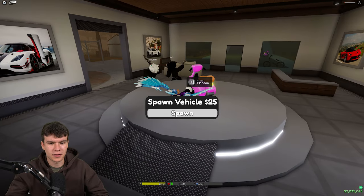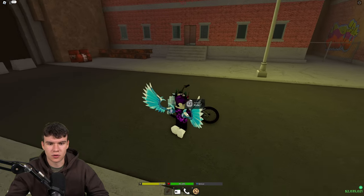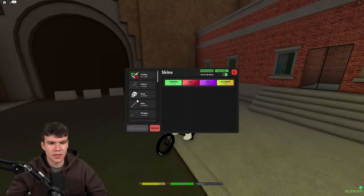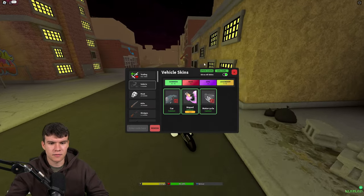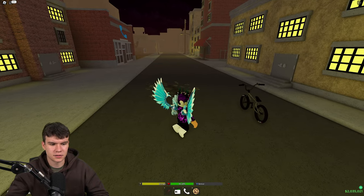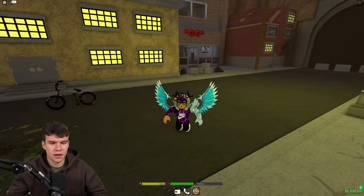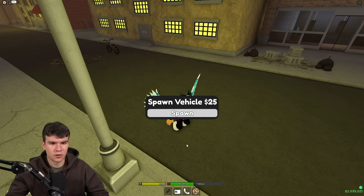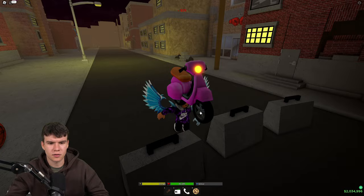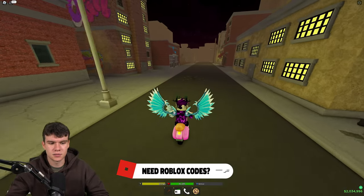We went ahead and bought a moped, and then you can just use the moped, which is quite cool. Unfortunately, as we died, we can't really get that over there. Also, over here in vehicle skins, you guys can see we've got the moped. So if we click on that, it's now equipped. If we go back to spawn vehicle, I think I must be on a cooldown or delay or something like that. There it is — it's spawning. So that's how you guys can then spawn in your moped.